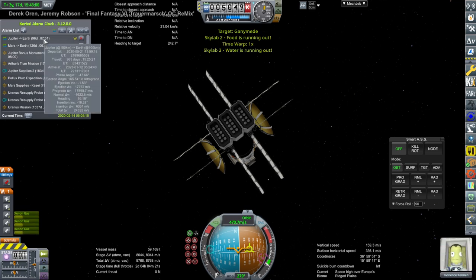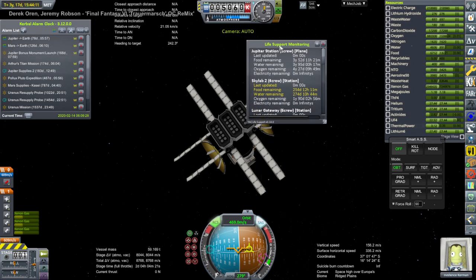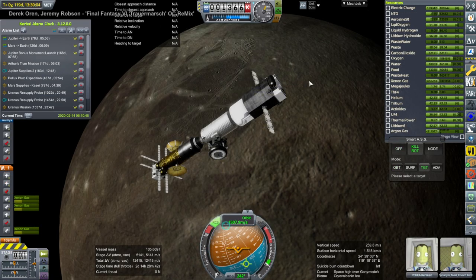Here we are with EnvySilence, who has his own trip back — this one from Jupiter. EnvySilence was around Europa and has enough food, water, and oxygen for about three years or so. But that's tight, and delta-v wise it wasn't great.